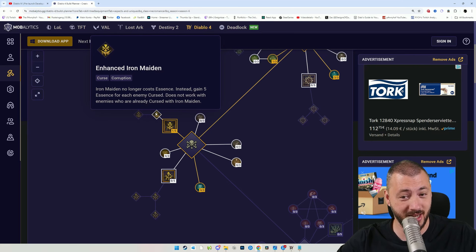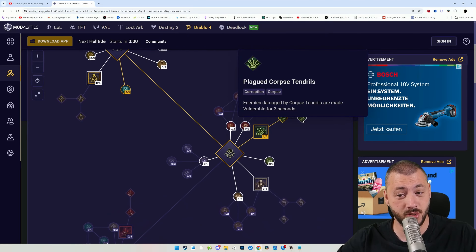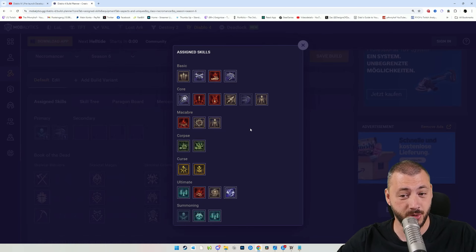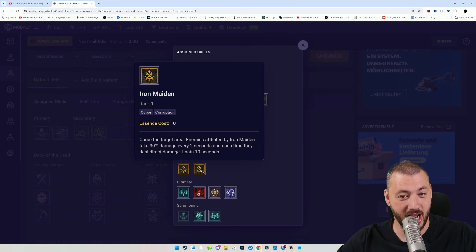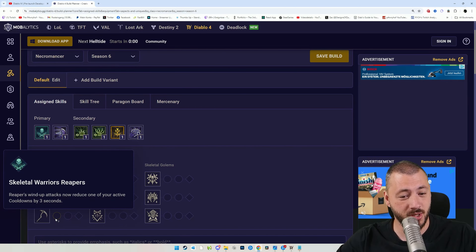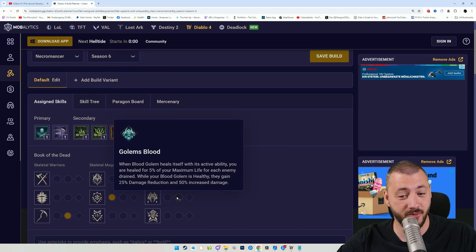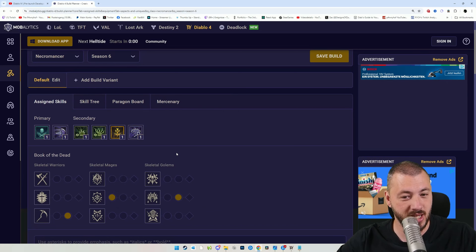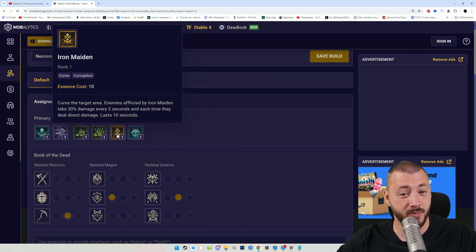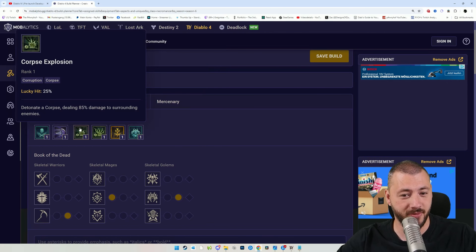Pick up 1 point in Corpse Explosion, boost Skeletal Warrior Mastery, have your Corpse Explosion generate Essence with even more Skeletal Mage Mastery. Then we get Iron Maiden into Enhanced Iron Maiden, which restores Essence while we have Skeletal Mages during leveling. We're going to look into Corpse Tendrils to make things Vulnerable. The skill bar early on is: Skeletons with Sever, Corpse Explosion with Corpse Tendrils, Iron Maiden curse for mana, and Reap. At level 18 we get Reapers for bonus corpses, and Skeletal Mages to give us Essence. At level 25, we get the Blood Golem.